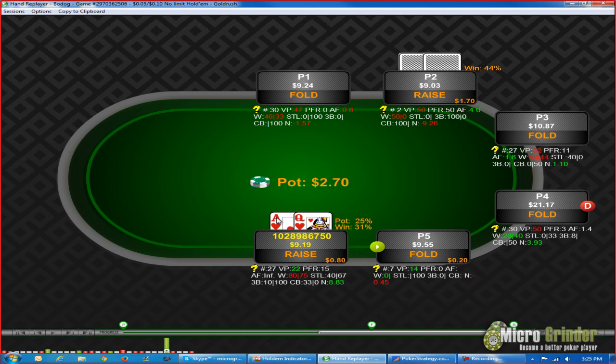What if I had Ace-Jack offsuit? I think that's even more marginal — that might actually be a fold. It's so close. I think it's 90 more to us, so we're getting 3-to-1 pot odds. In Ace-Jack off, there's not a huge amount of difference between Ace-Jack and Ace-Queen suited — we have a slightly better kicker. But if we assume he's doing this with aces, kings, queens, and Ace-King, there isn't really a huge amount of difference between Ace-Queen and Ace-Jack. It's not as much difference as you might think.